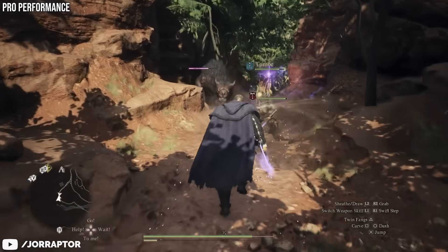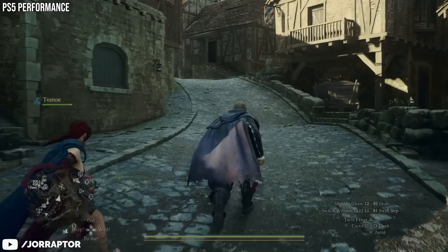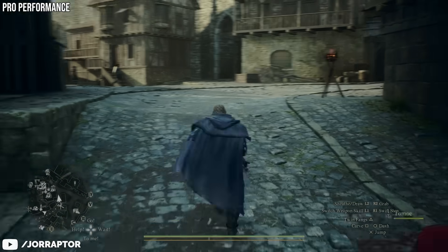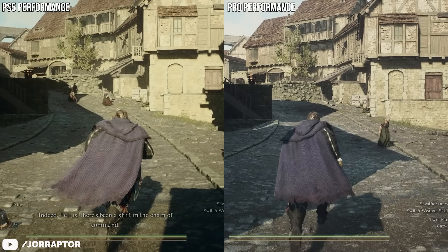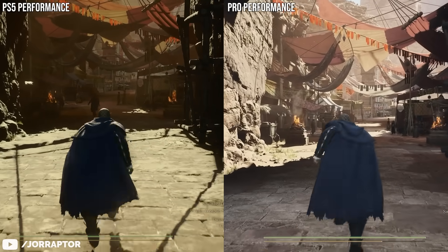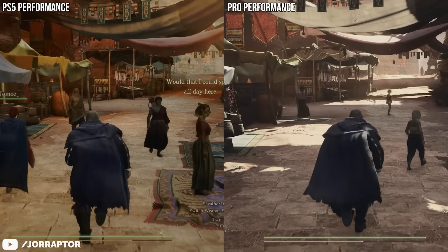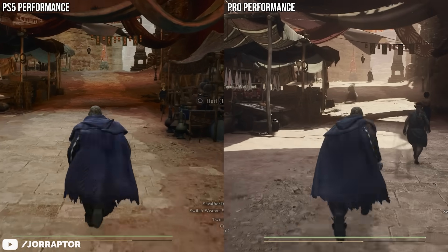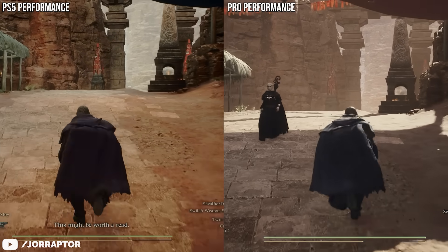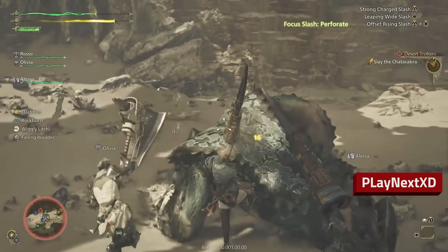Dragon's Dogma 2 is another game with PS5 Pro enhancements I wanted to check out, because even in some spots that game had trouble holding 30fps on the base PS5. On PS5 Pro the game not only looks better in certain spots, it can also achieve a higher frame rate in performance mode with variable frame rate on. Even if you don't plan on going back to Dragon's Dogma 2, this is still interesting because many upcoming Capcom games — including Monster Hunter Wilds and Resident Evil 9 — use the same RE engine that on base PS5 seems stuck at 30fps. With PS5 Pro enhancements, there's a high chance we can reach at least 40fps or higher.